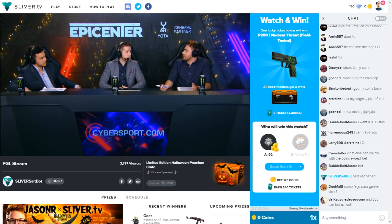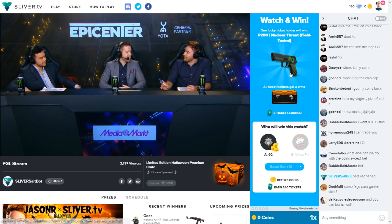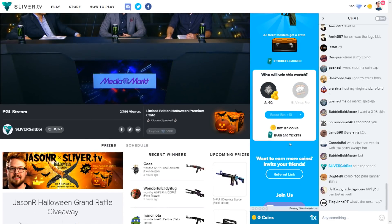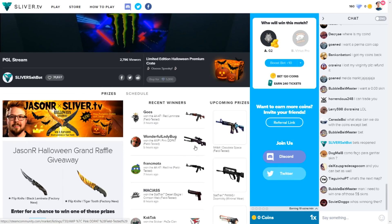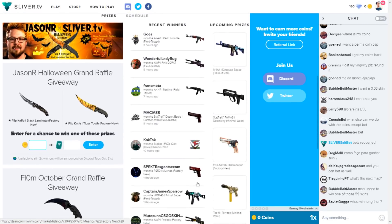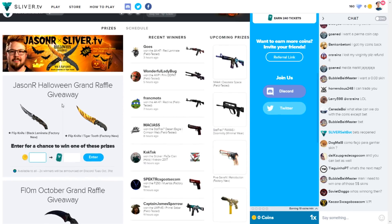Now I have 240 tickets entered to get this P250 Nuclear Threat Field Tested — that's just one of the bets they have. Usually there are like four coming up. These are the skins they usually give away, usually six to seven dollar skins. This is their monthly raffle, and this is Jason R, the streamer — he has a crate on the site.